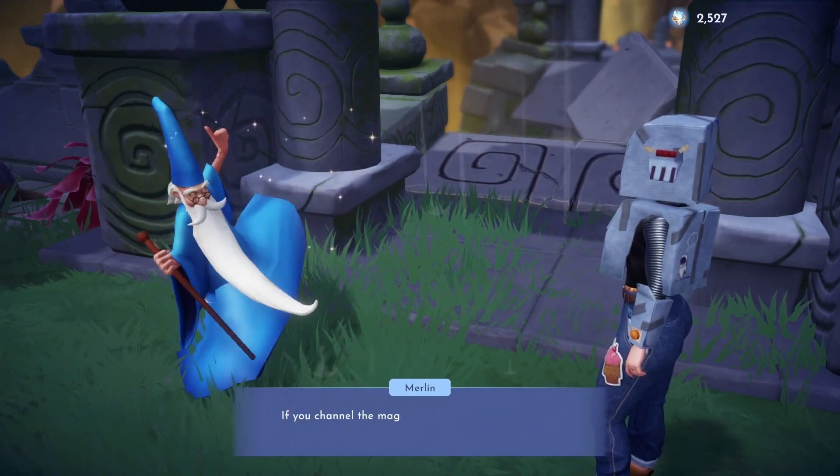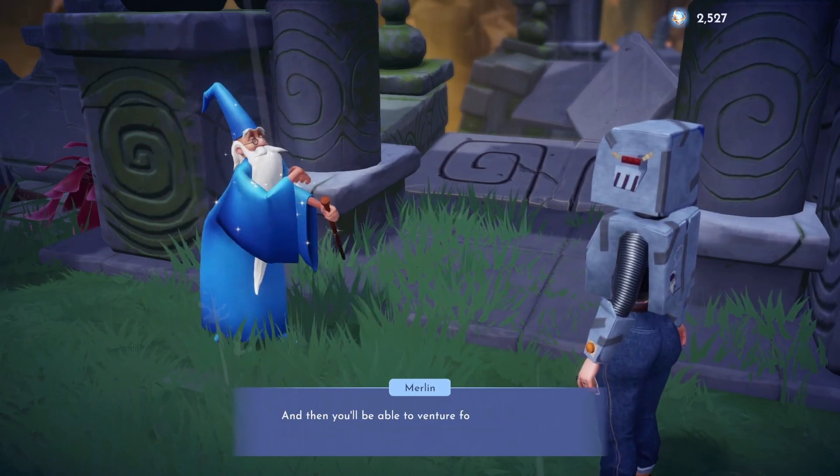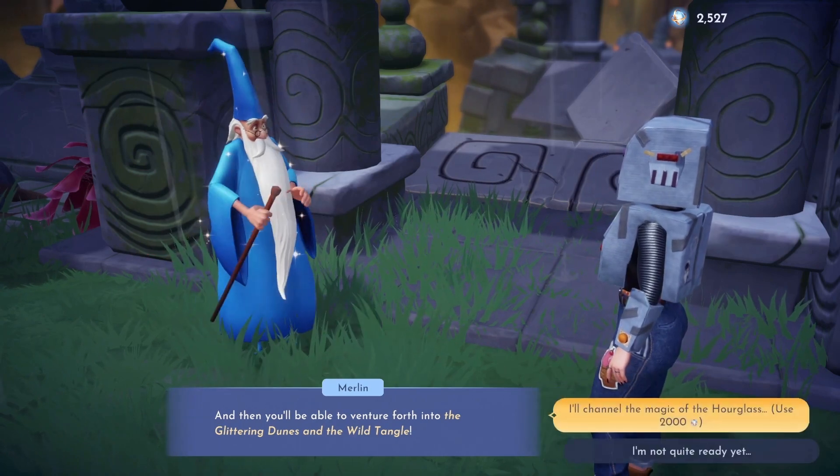Then to progress we will need to complete all of Gaston's story quests, which include The Wanderer of the Dunes, The Wild Tangles Swarm, and Diamond in the Rough.